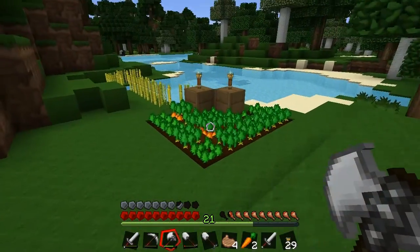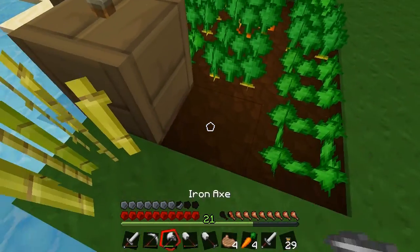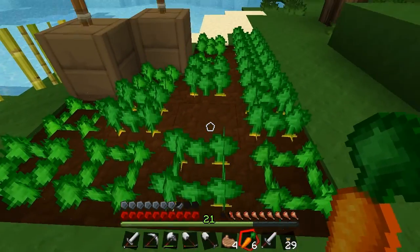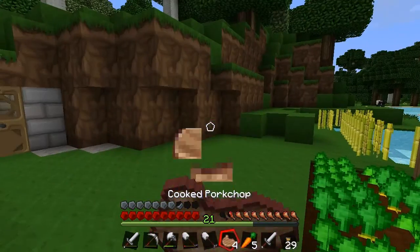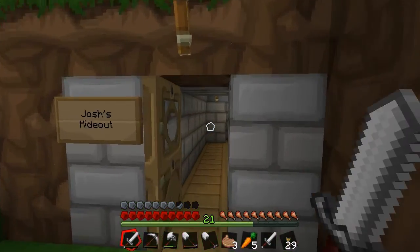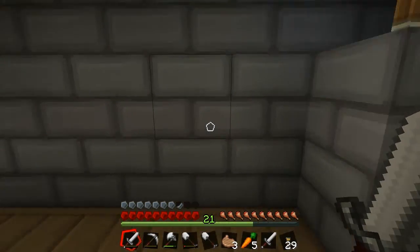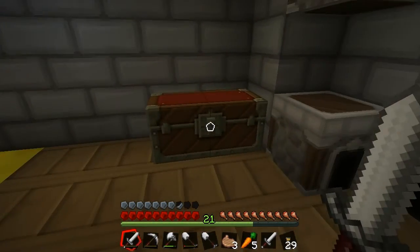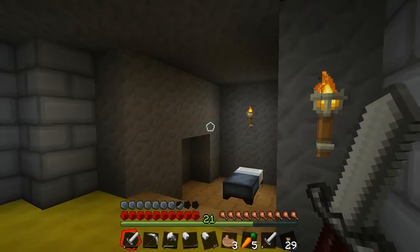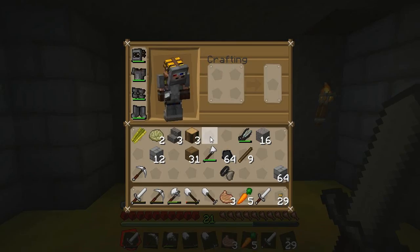So this is my little hideout — Josh's hideout. This is my little farm. Let's harvest some of these lovely carrots. Beautiful. I'll just have a nice pork chop. All my tools are about to break. So this is my hideout so far — it's only small. I've managed to make some nice stone cobble bricks, which is nice. I've got lots of nice stuff here. And this is a random yellow room, and that's my bed — that's where I sleep. And that's really as far as I've got, to be honest.